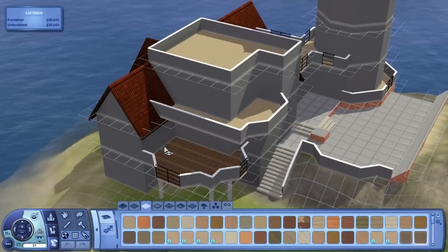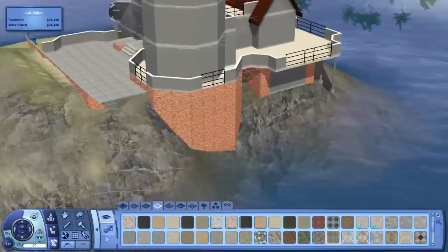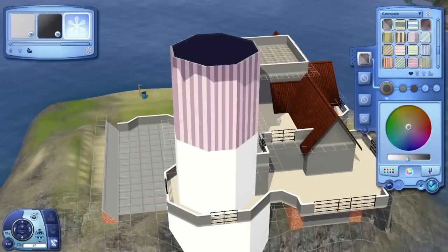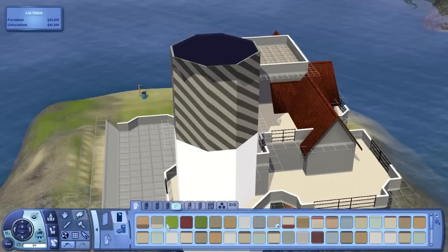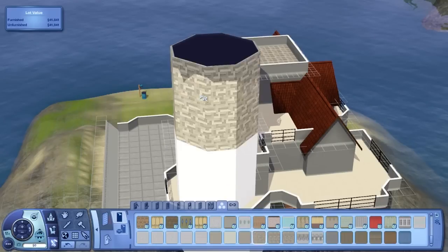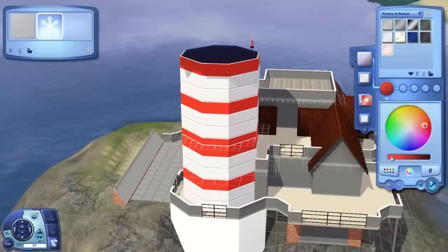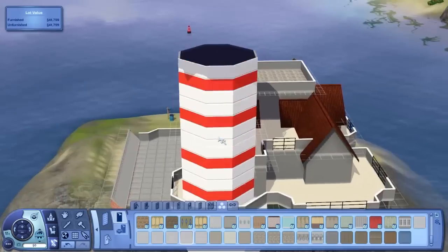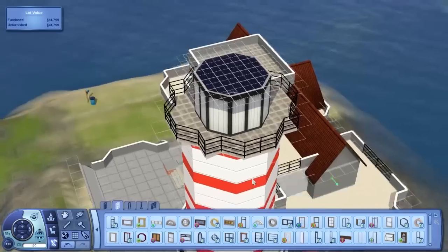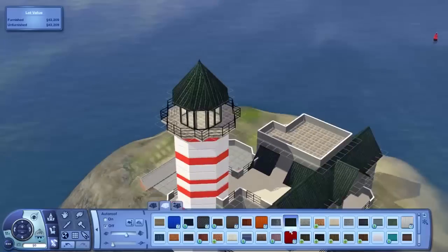Someone said they had problems with boats in the world — their sim got in a boat and then teleported out straight away. I didn't have any of that problem; boats seem to work fine to and from this island. If you have only the base game, I'm not sure how it works — I presume the sims swim through the ocean to get to the lot. I haven't tested this in base game, mainly because I can't export the lot from my game. If you know anything about that, let me know — I'm interested to see what it does in base game.